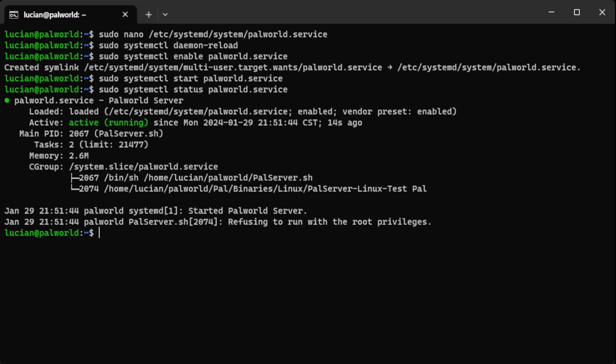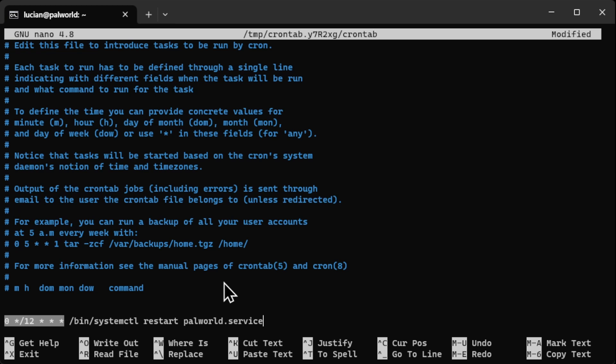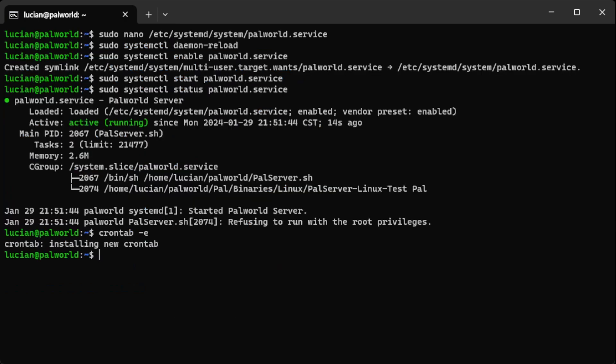Now we need to create a cron job so it automatically restarts — we'll set it to every 12 hours. Run crontab -e, scroll all the way down to the bottom, and enter the cron job. I'll copy and paste mine in to make it easier — this will also be in the description. With this setting it restarts every 12 hours; if you want every 6 hours, 8 hours, or once a day, just change the settings.